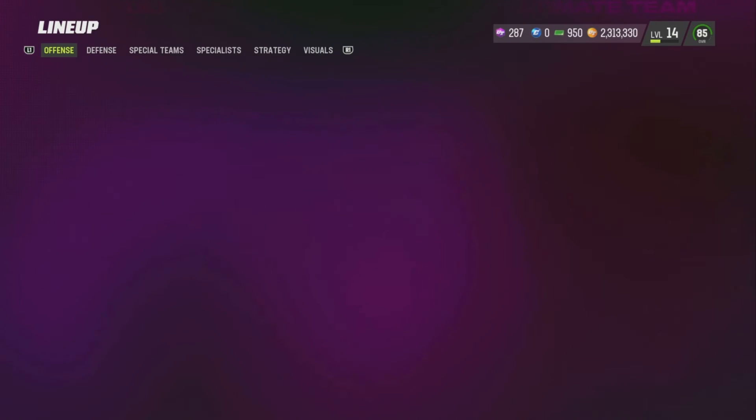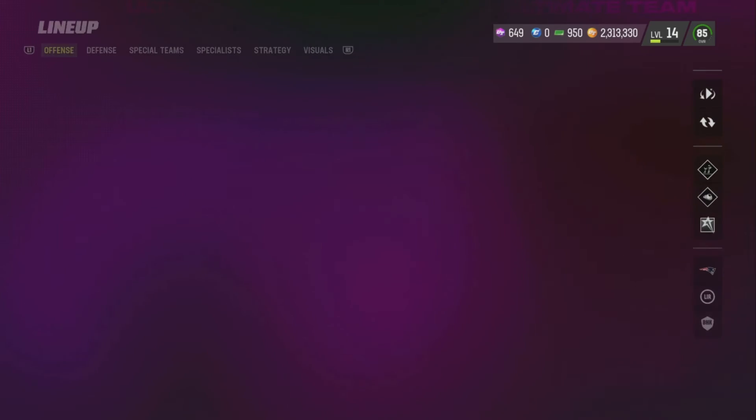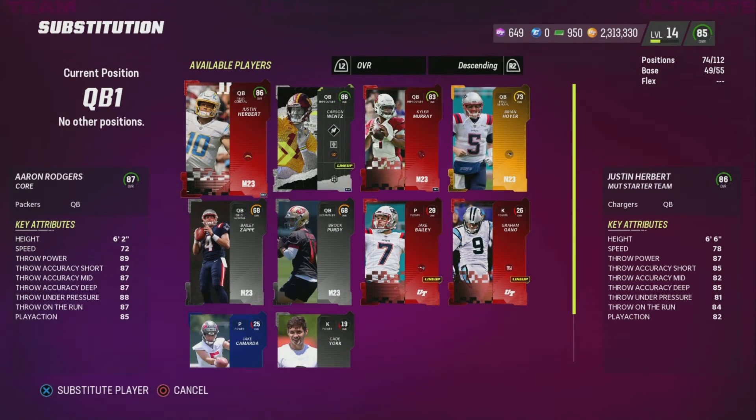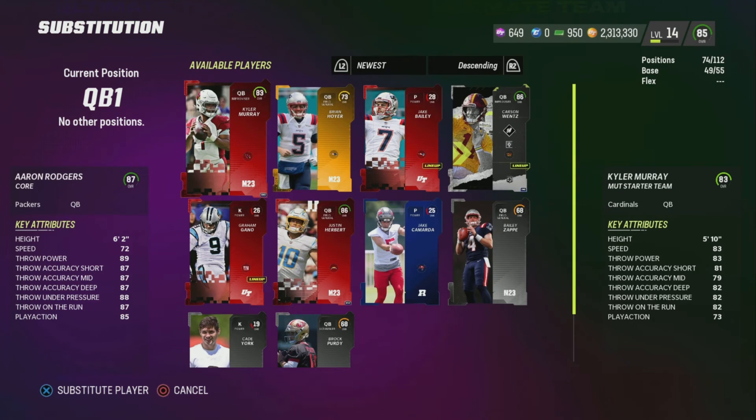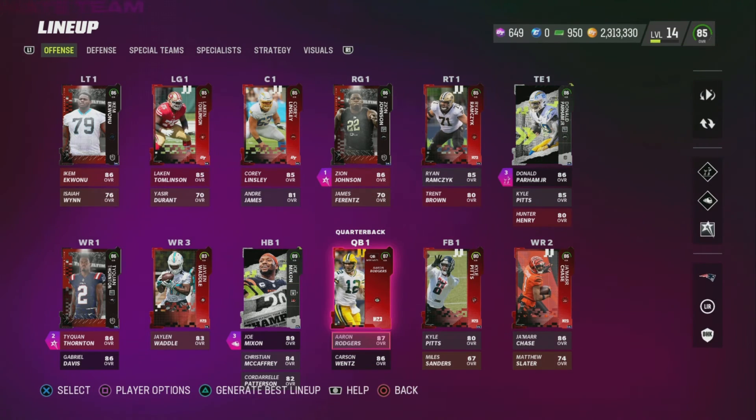As you can see I just purchased LTD 89 overall Jalen Hurts and the coins disappeared from my inventory. You will now see that I'm going to downgrade Aaron Rodgers because I planned on replacing my 89 Jalen Hurts with Aaron Rodgers. This is an unedited clip because I sent it in to EA Help — I never got the 89 overall Jalen Hurts card in my inventory, and I think the reason why is because I did not receive the notification that says you won this card from the auction house.